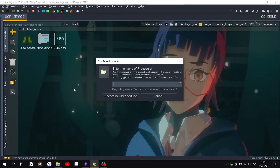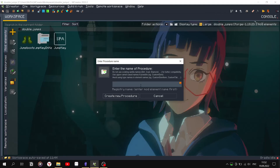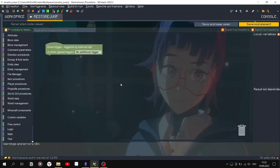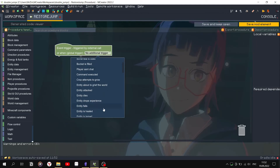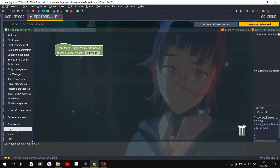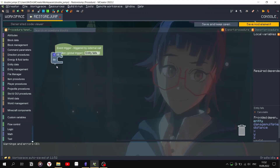In the head of the procedure, select the trigger entity drop. This way the procedure will trigger itself. Check that the entity is a player, and if so, then we change the variable.